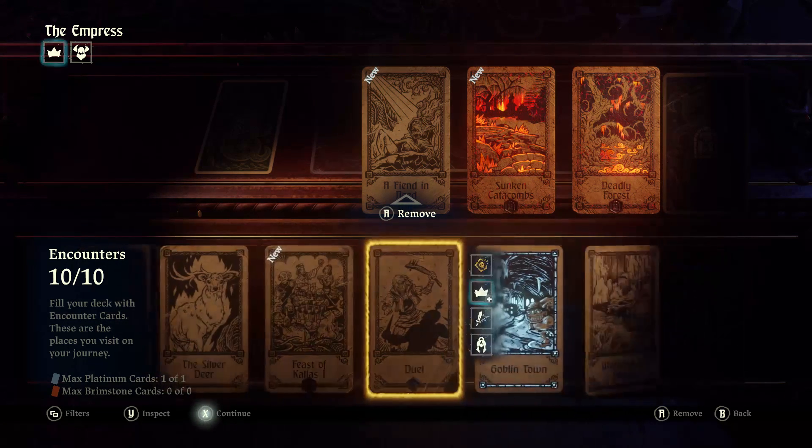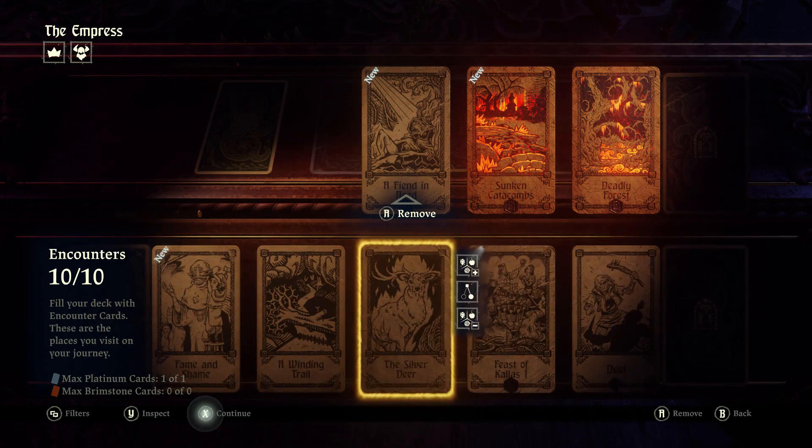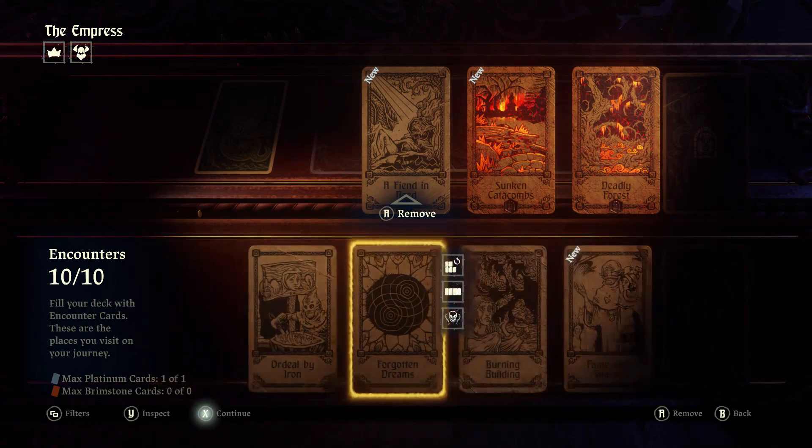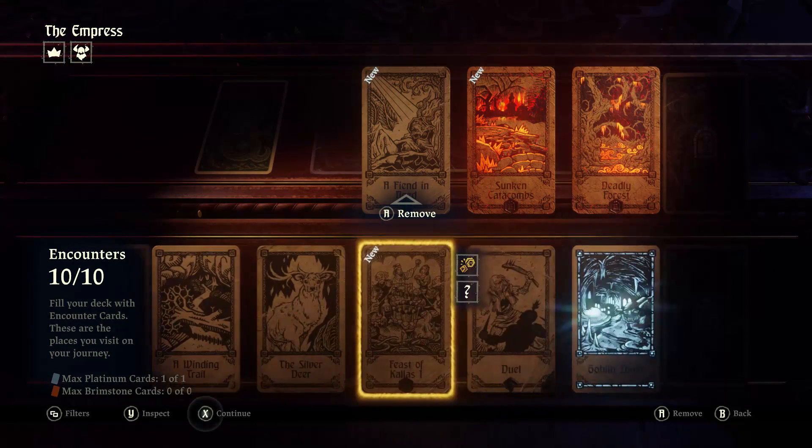Outside of that, just stack your deck with anything that can give you fame — Duel, Winding Trail, Burning Building, Ordeal by Iron. Fame and Shame might also give you some. I've also tossed in the Feast of Kallus.